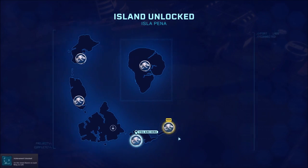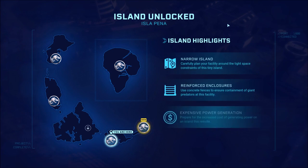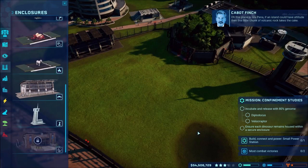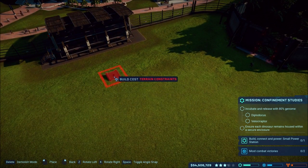There's a transmission: Isla Pena is unlocked! It's like - what did I do? Isla Pena is unlocked apparently - which is the pain-in-the-butt island. But we're staying here on this island because we just started on it.